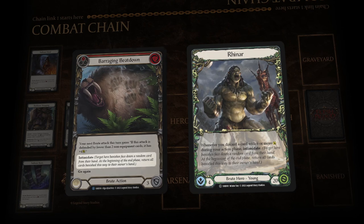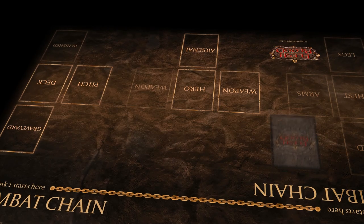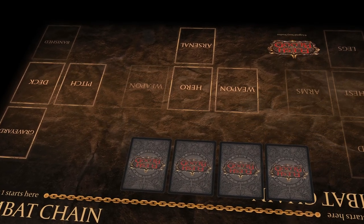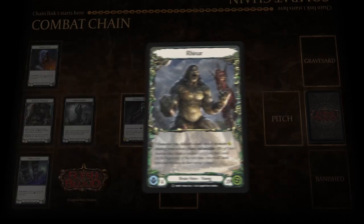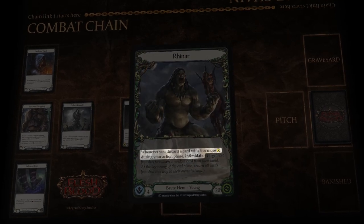Intimidate is a keyword found on brute action cards, and Rhinar himself. To intimidate is when the opposing hero has to banish cards in their hand face down until the end of turn, removing their opportunity to defend your attacks. Rhinar's hero ability allows you to intimidate your opponent when you discard a card with 6 or more power from your hand.